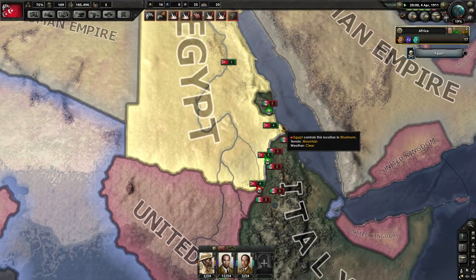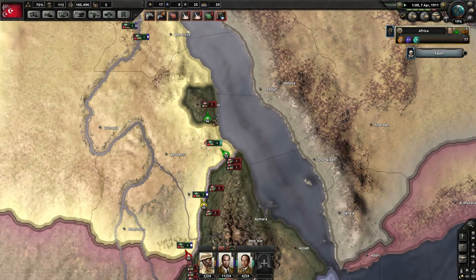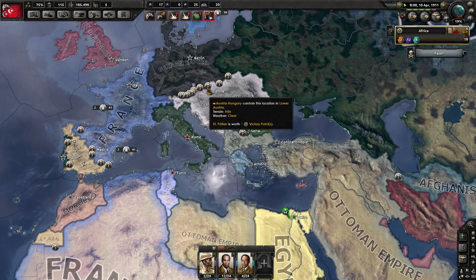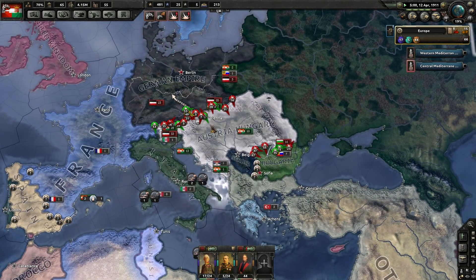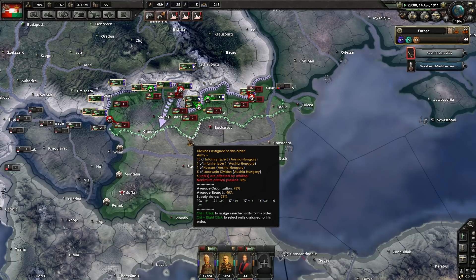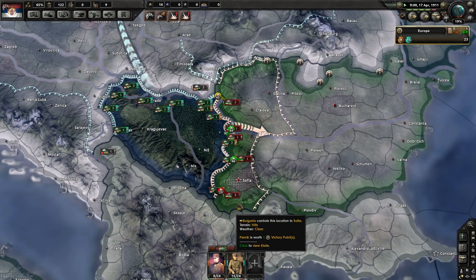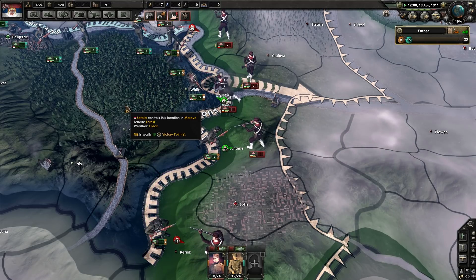The Egyptians are actually winning against the Italians, surprisingly enough. The Italians did take a port here, but it looks like they're about to lose it. Austria-Hungary is now losing definitively to the Germans — they're getting pushed back, almost to Vienna. I think the Bulgarians are on a bit of a push. The Serbians are defending their line but not able to push at all. It's just not working out for either side — a pretty even fight.